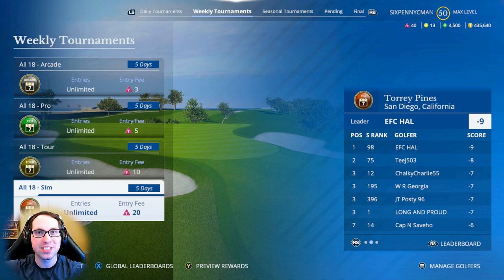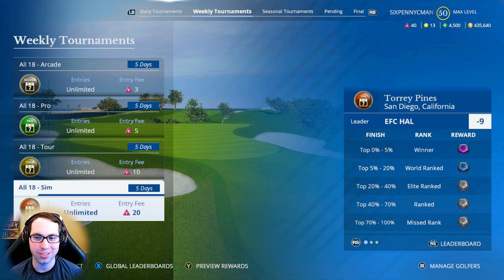I'm playing on the Xbox Series X right now. The leader is sitting at nine under par, so the course seems very scorable this week. Eight under in second place, then a four-way tie at seven under for third. My goal is to get to six under — that's what we did last week. We got the winning percentile last week, which was exciting. To get all the reward coins you have to finish top five percent, so it's not very easy.